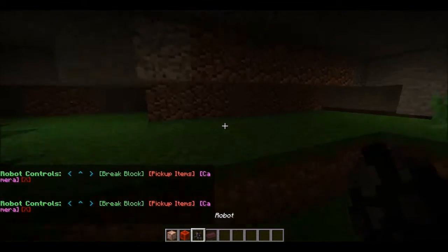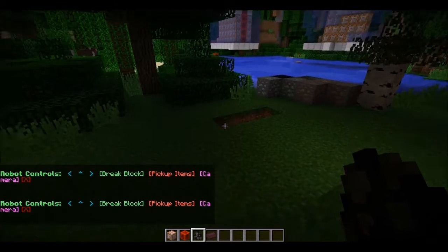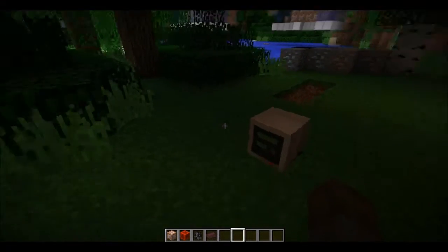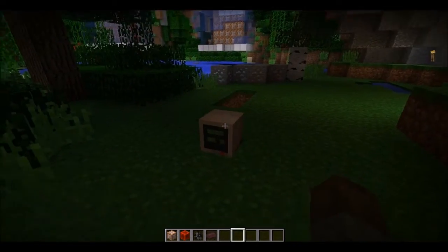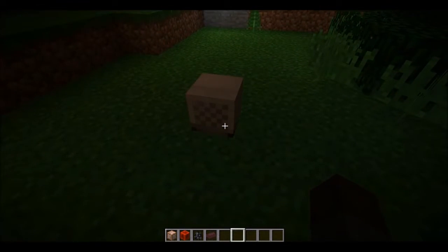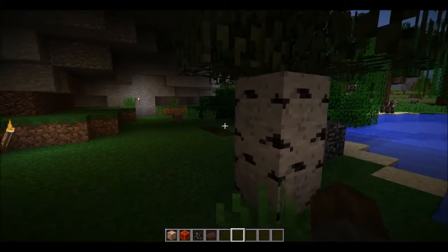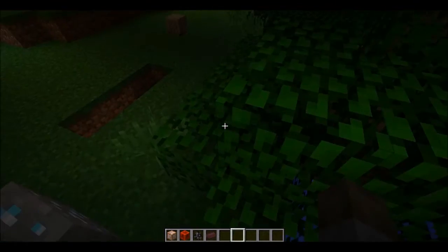Basically what we're gonna do — I kinda wanna go in survival, but it's the same thing in creative I believe. Just spawn in the robot. It was an endermite for a second; now it looks like a little monitor of some sort. It kinda looks like a CRT television because of the back. But as you can tell, all of these things — like this tree here — is what it might be able to do.